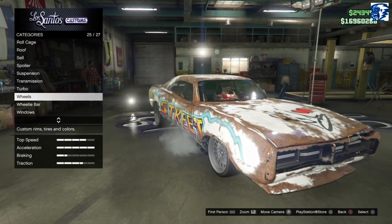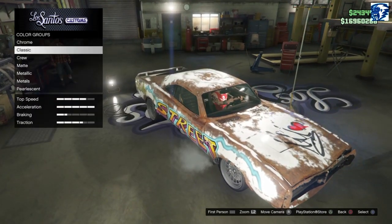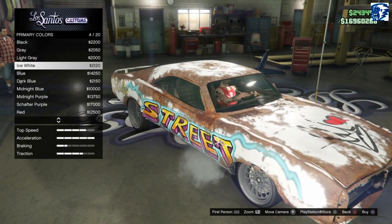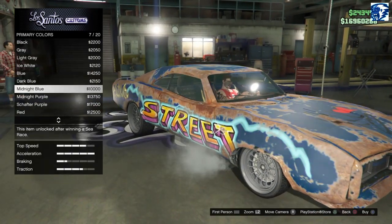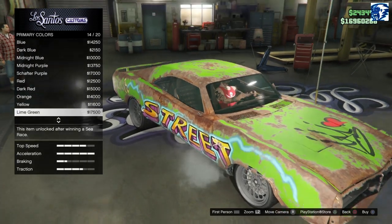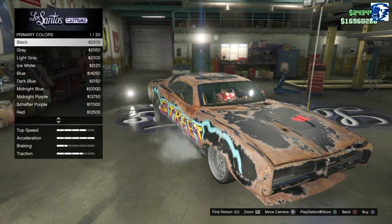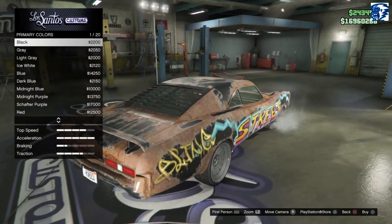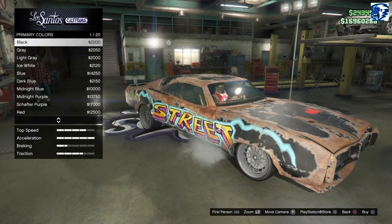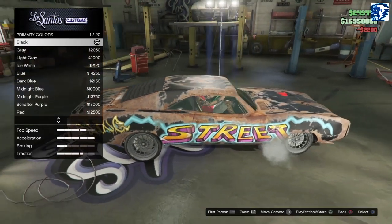Respray option - the only way to get that rust to come out is to go matte black, or matte color in general. We can keep it white, but I think we could go matte black to be honest with you guys. I think we're going to go matte black - we're going to have to get rid of those louvers in the back.